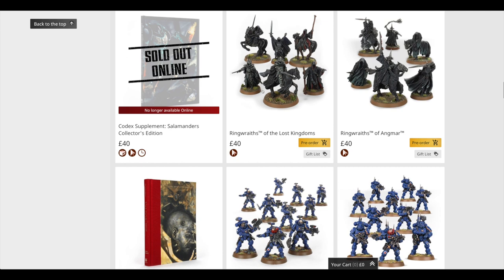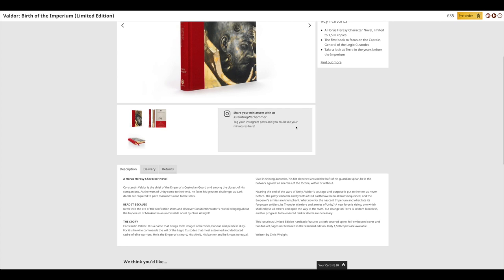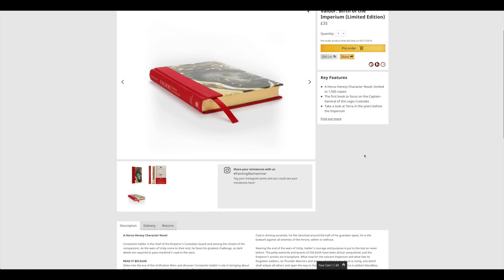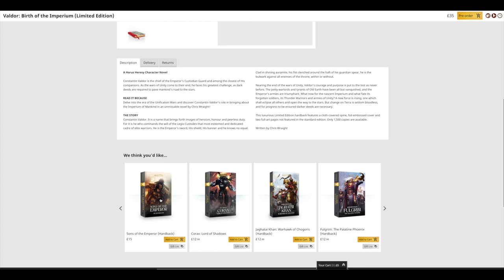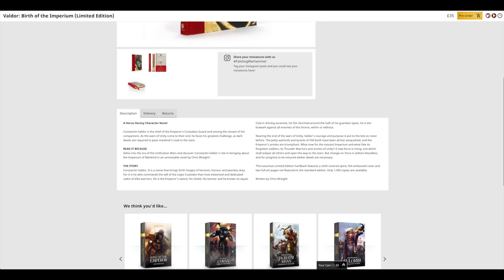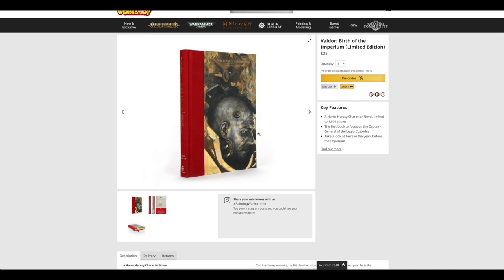Now this is interesting — Valdor: Birth of the Imperium, a limited edition book at 35 pounds, with 1,500 copies. It doesn't say the page number, which is really annoying, and they don't say it on Black Library either. But looking at the thickness I'd say it's at least 300 pages, maybe 350 — so it's not huge. I think it's about the same size as the Primarch books. It's annoying that they always do this — they bring out the limited edition of a book at 35 or 40 pounds and then don't bring out the standard or the softback until a month or two months after, by which time the interest is lowered in my opinion.